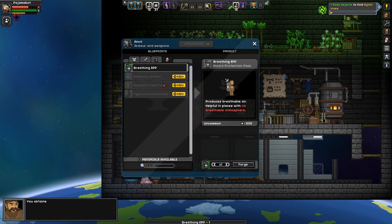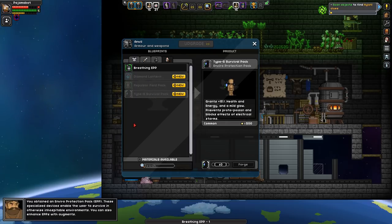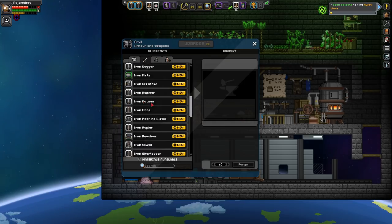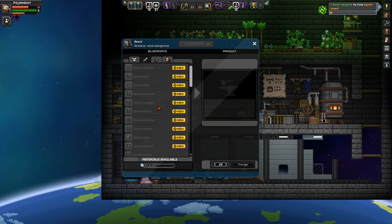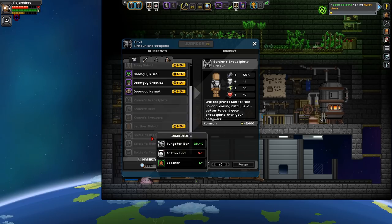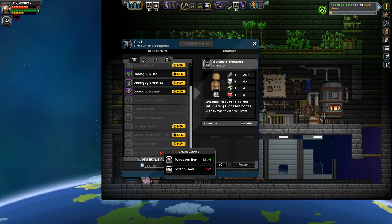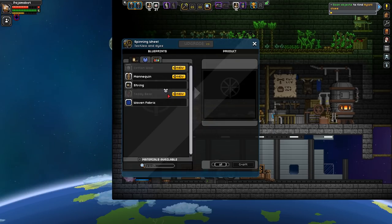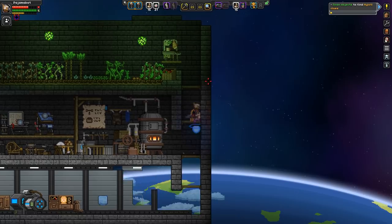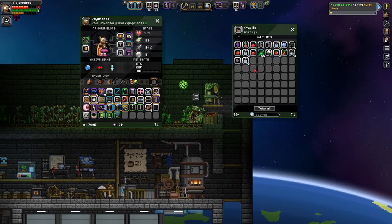Let's get the Breathing EPP. There's also the repulsor field pack — some of these are neat. Kind of wish I could combine them together; some of them are kind of nuts actually. Okay, so this is all just tungsten. Which in retrospect cotton wool — I should probably make the soldier's equipment. What do I need for cotton wool? Cotton fiber. How much cotton fiber do we have? One.